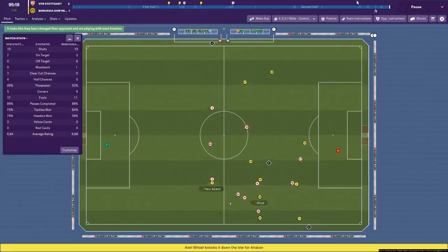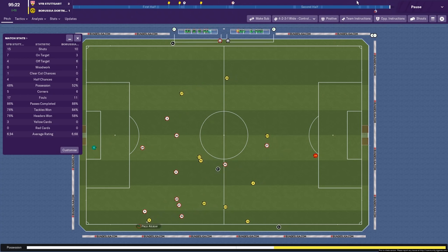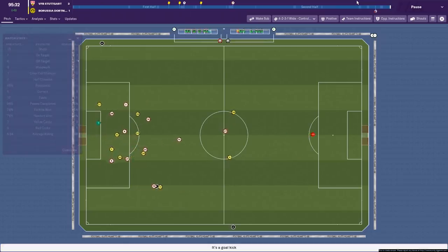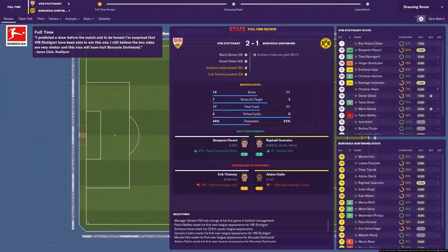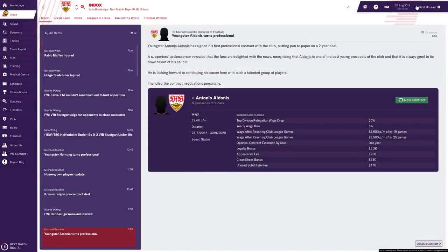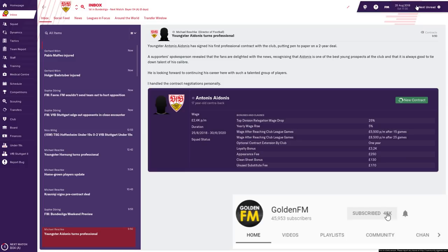In all the other videos I'm going to repeat this game but with the other tactics, so we can compare like for like as best as possible, and I will maximize the tactical familiarity of all of them as well. Looking at the match statistics: 15 shots to their 11, but the key thing is we created chances they didn't — most of their shots were long-range efforts, so that's really positive, although we didn't dominate possession. It doesn't really matter — we won and prevented the team from creating any opportunities. Thank you for watching; join me for all the other tactical experiments shortly. Until next time, enjoy Football Manager — I'll see you very soon.